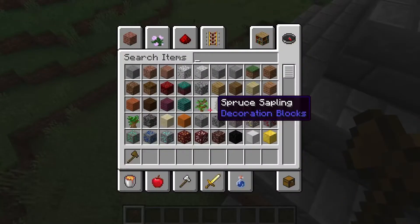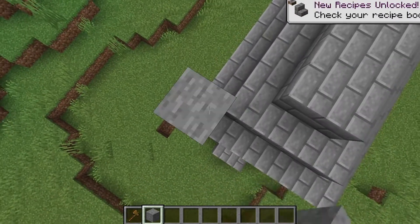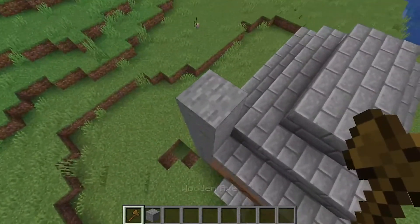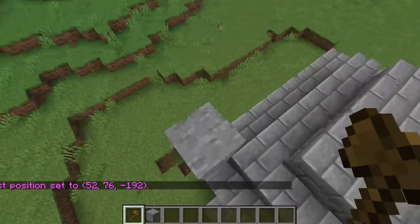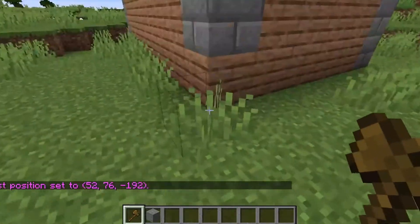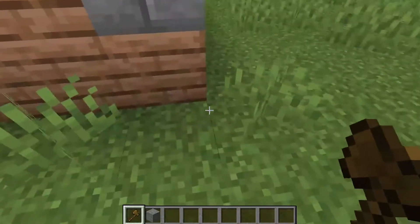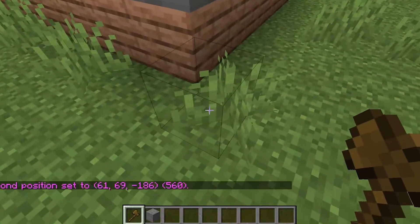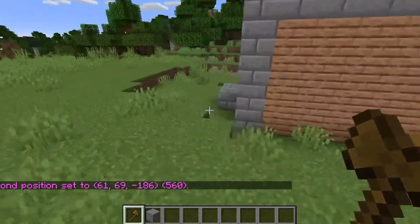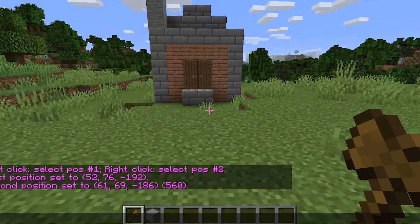To start with, you're going to want to select the top part of your build — make sure it's the top corner. I'm going to get a random block and build up a little bit just to make sure I'm level with the top of it, then just click it with the wand. This will say 'first position set.' Then you need to go to the back corner of your build, the lowest one. The highest point is there, so the lowest point will be here, and then left click — it will say 'second position set.'